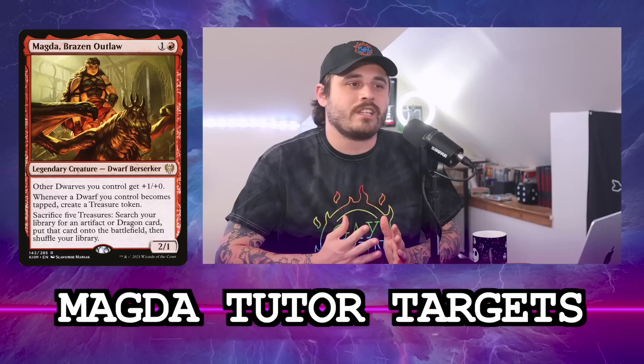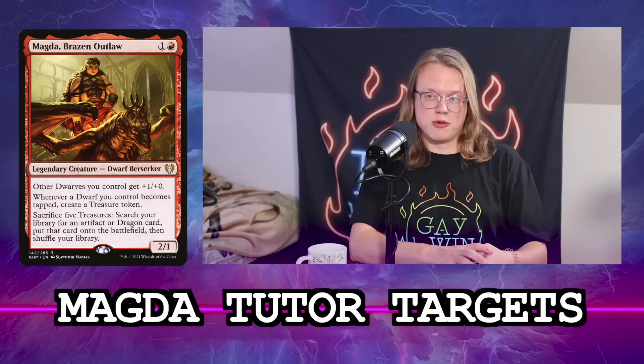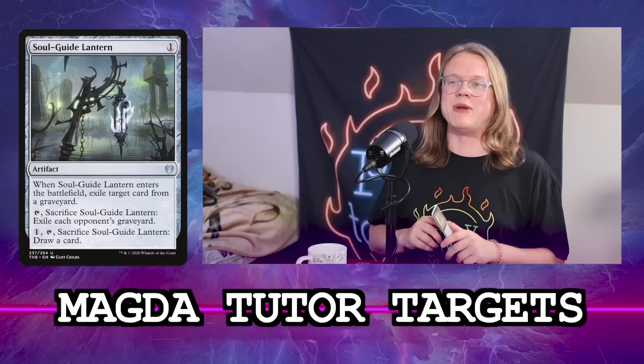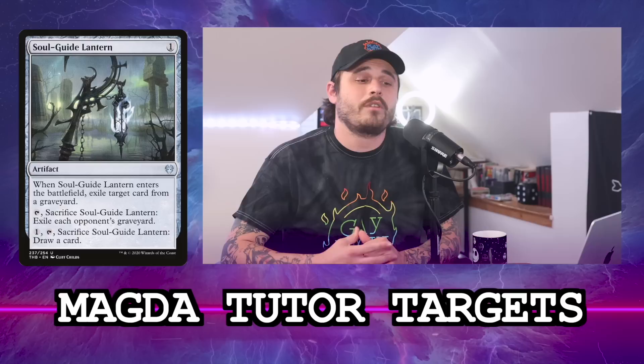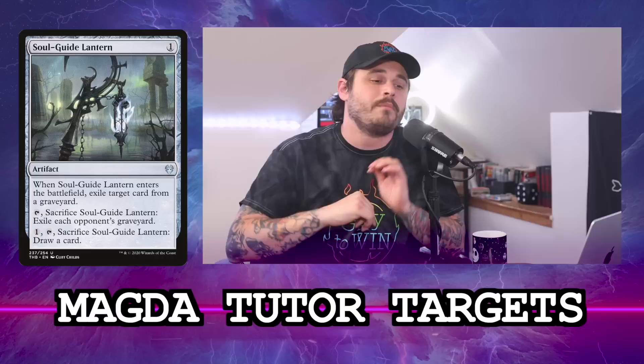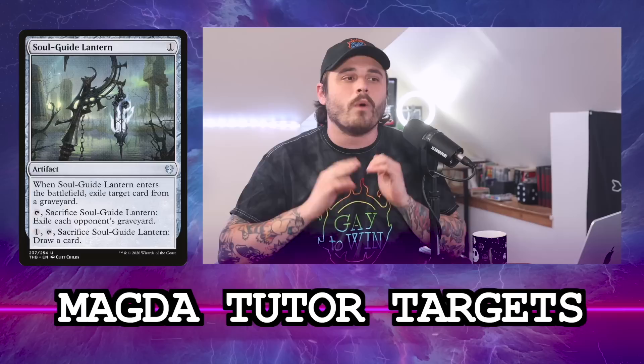Magda can also search for dragons and artifacts. Starting with the cheaper targets: Soul Guide Lantern is in here because Underworld Breach is all over the place. Spending five mana to put it into play at instant speed feels a bit lame, but it's a great card — it cantrips if needed, threatens graveyard removal at any time, and acts as spot removal. It's the first stax piece we're talking about because it prevents players from winning without fully shutting them down, and it can also be found by Oswald Fiddlebender.